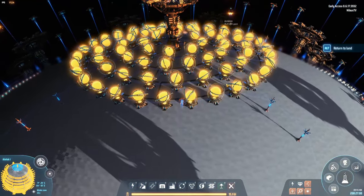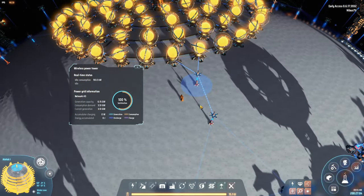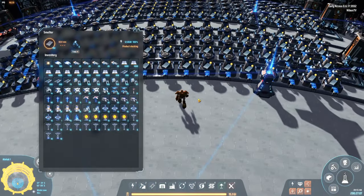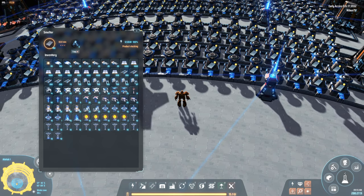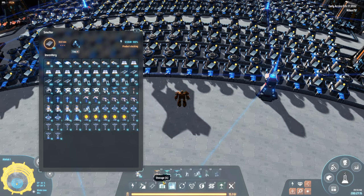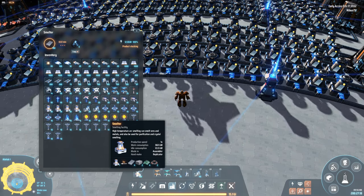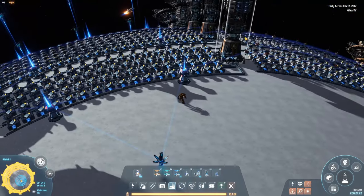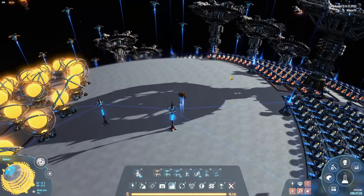Power-wise it's kind of hungry, not surprisingly, especially if everything is working. I've now set it up to six gigawatts. If we figure it out: these smelters are around 360 kilowatts each, so if they're all working that would be 4.5 gigawatts for all of these, plus something for the charging. So six gigawatts of energy is probably good enough because there's no way they'll ever all be working simultaneously.